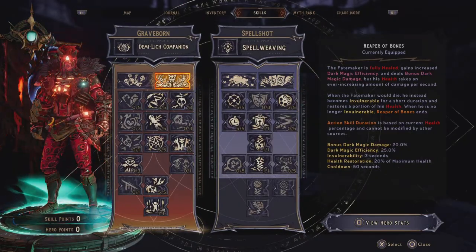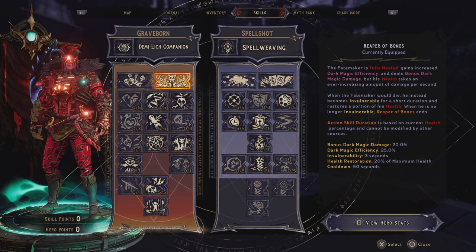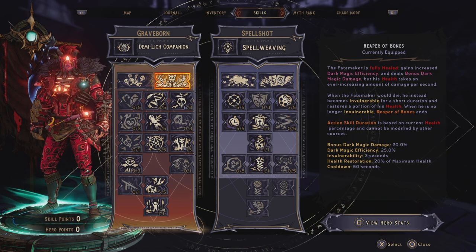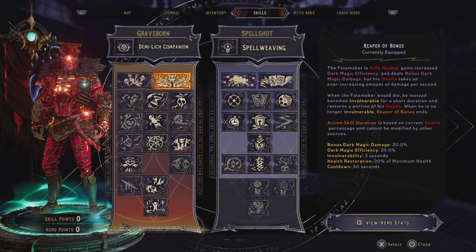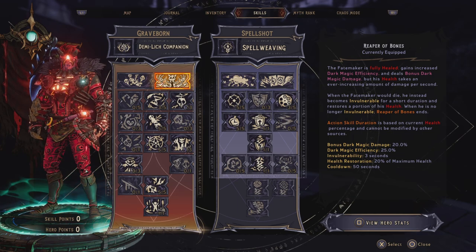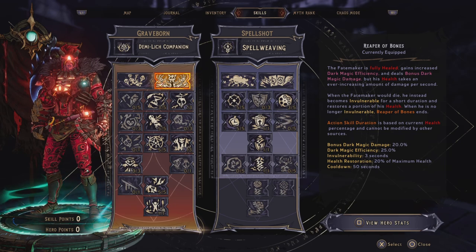This is my updated Hydra God build for Chaos 50. We are still using Greyborn and Spellshot as the two classes, and we are using Reaper of Bones as the action skill. This action skill makes us go to full health, we gain increased dark magic efficiency, and we deal bonus dark magic damage, but our health takes an ever increasing amount of damage per second. And when we are about to die, we instead become Invulnerable for 3 seconds and restore a portion of our health. This action skill's duration is based on the current health percentage, which means the fuller our health bar is, the longer we stay in the Reaper of Bones action skill.